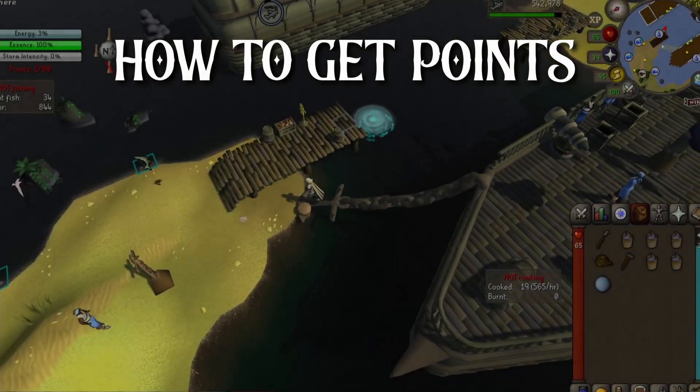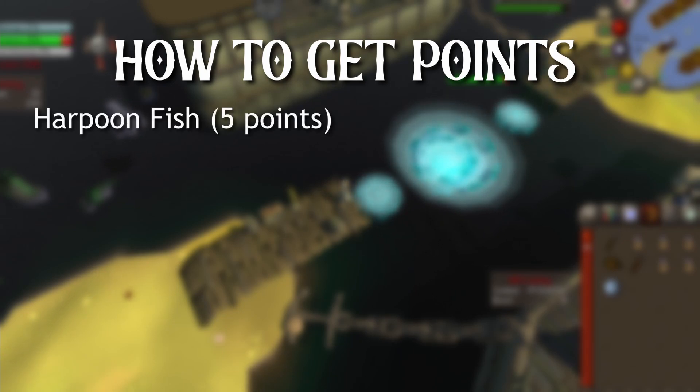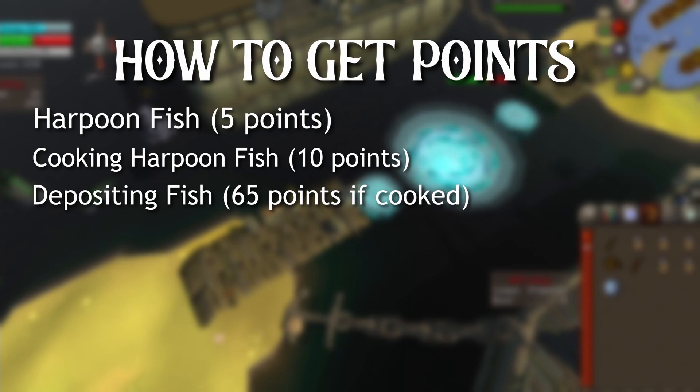There are currently 7 ways to achieve points. First, you can fish harpoon fish, which gets you 5 points per fish, by clicking on the designated fishing spots on the island — look out for the green spots as they have a chance of giving you double the harpoon fish. Second, you can cook the harpoon fish for 10 points per fish. Third, you can deposit the cooked harpoon fish into any crate beside a cannon on the ship for 65 points per cooked fish.